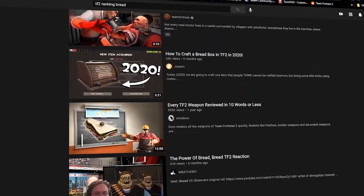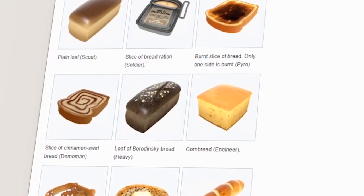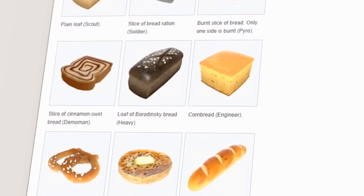This has never been done before, I hope. Basically, Expiration Date introduced nine new pieces of bread — one for each TF2 class. What I'm going to do today is rank each bit of bread as well as some of the bread-based cosmetics and other bread items in the game, ranking them from the best bread ever — none can beat it — down to wholemeal bread, because that's dead.